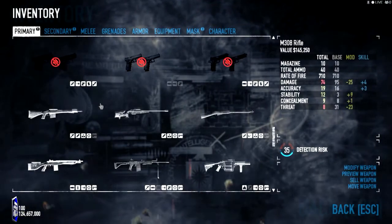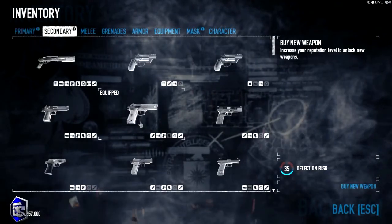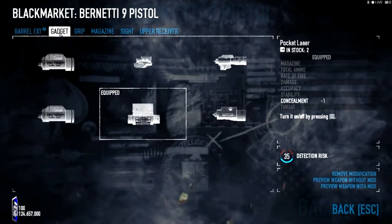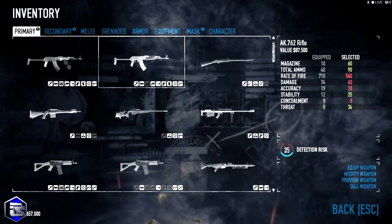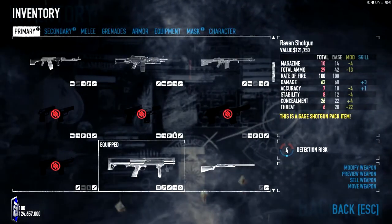For the inventory — not the melee weapon, sorry. I went with the Bernetti as the secondary. And for the primary, I would recommend you go with the Raven Shotgun, and I will explain why.